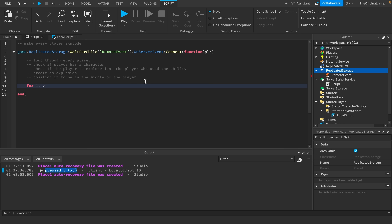To loop through every player we use a for loop: for i, v in game.Players:GetPlayers(). Here i is the index — the count of iterations — and v is the current player we're looping through. To check if a player has a character: if not v.character then continue end — continue just skips this loop iteration and moves to the next one, unlike return which would cancel everything. Then to make sure we're not targeting the ability user: if v equals player then continue end.